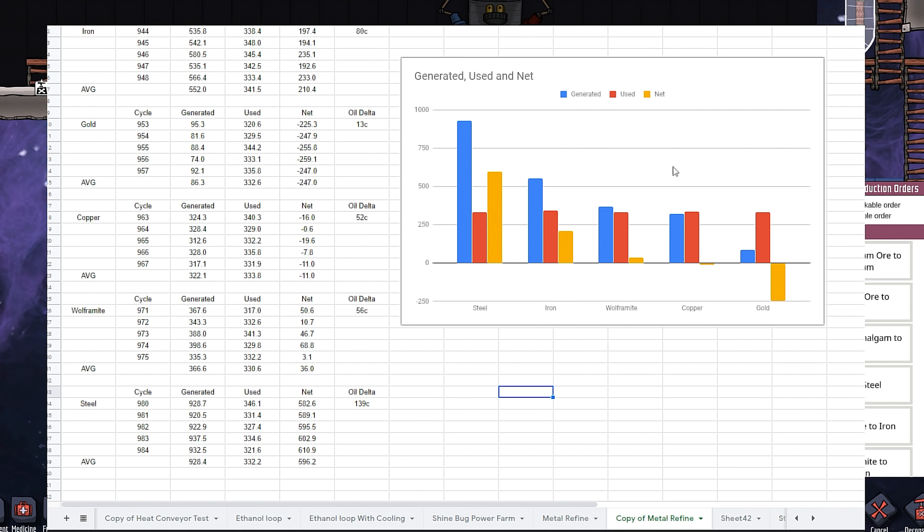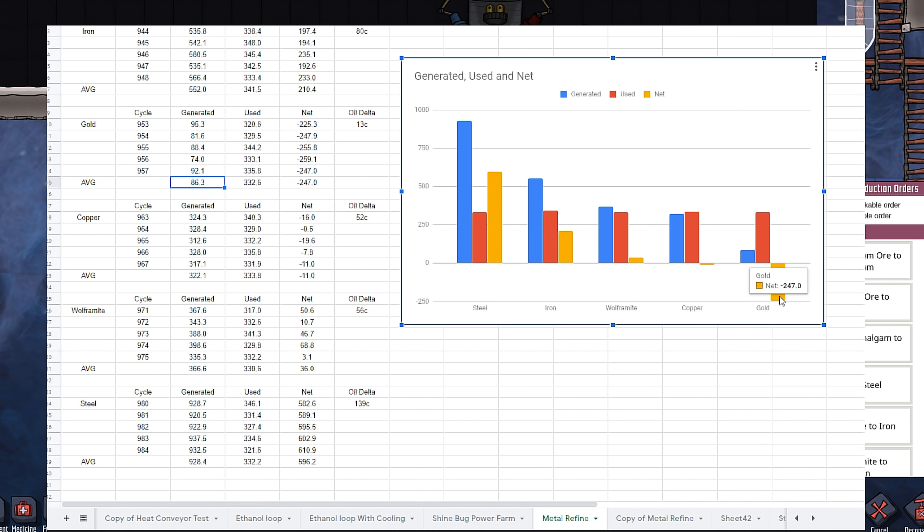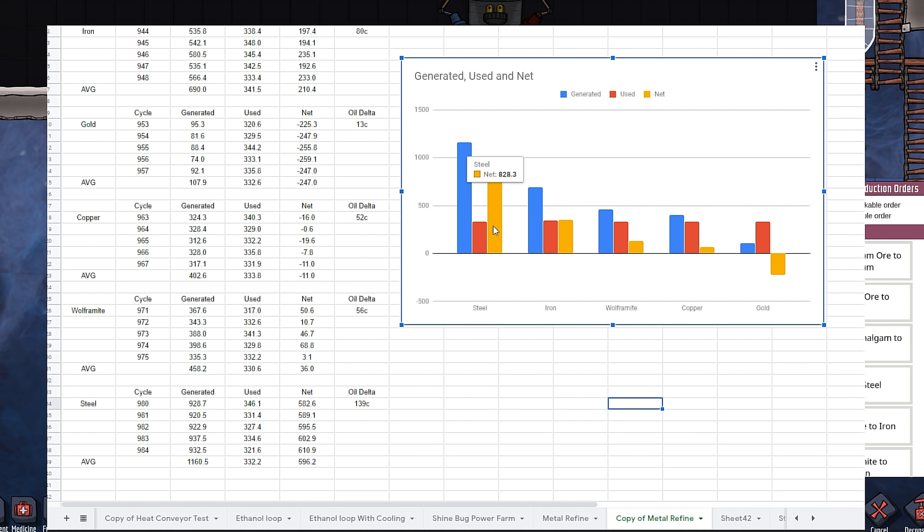What happens when we add the salt phase change? Before running through salt, our largest number is the net gain for steel at 596, and the biggest net loss for gold at negative 247. After salt, we have a massive jump for steel up to 828, while gold only marginally improves to negative 224 — so it still takes more power to run gold than we actually get out of it.